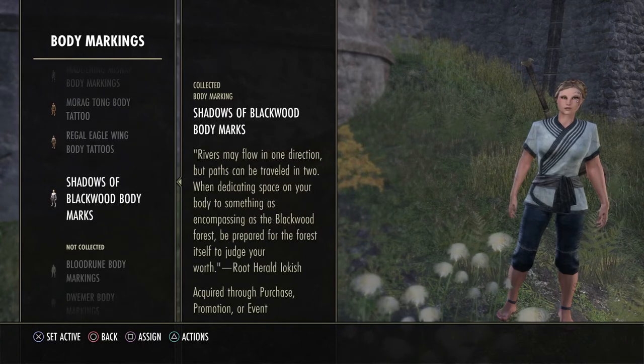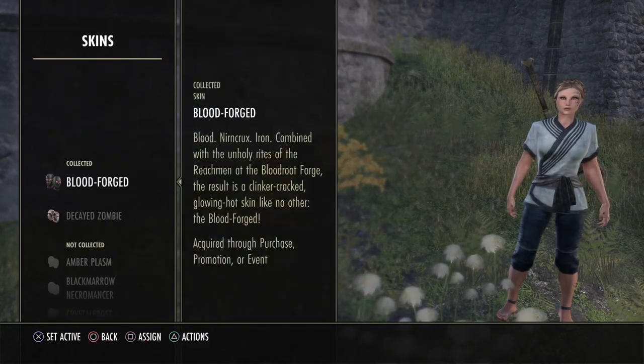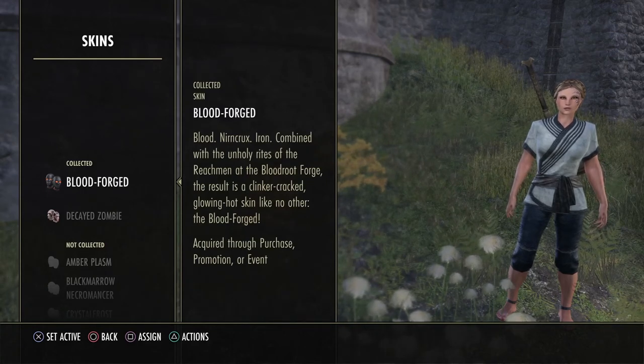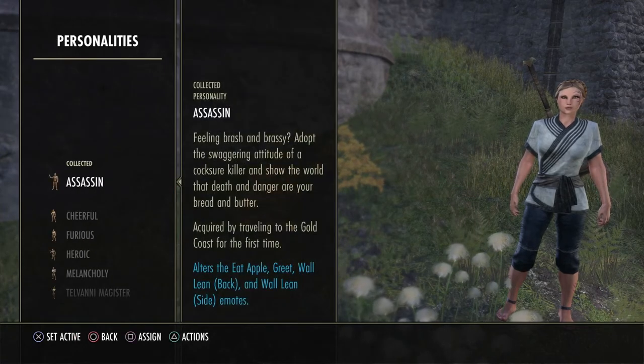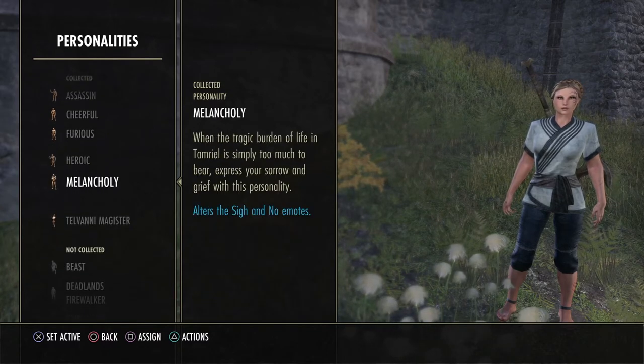There are tattoos — some are black and some are glowy light blue, which is really cool. There are also skins you can collect; I believe I purchased the Bloodforged, and the other one came from something they gave away that you open up.